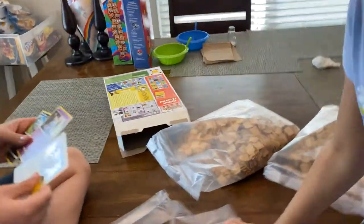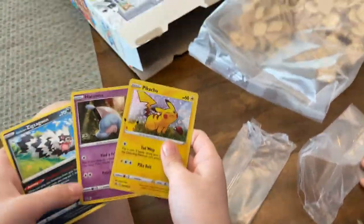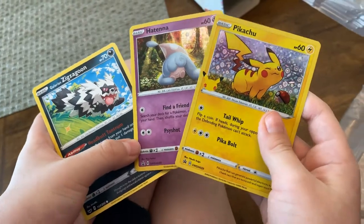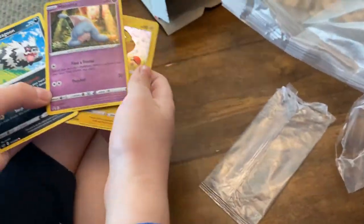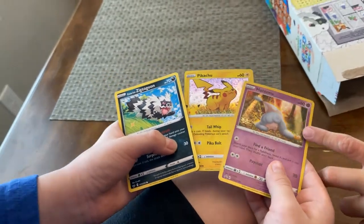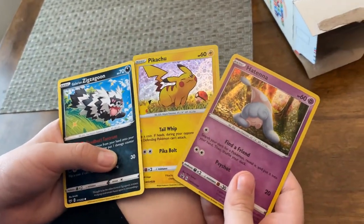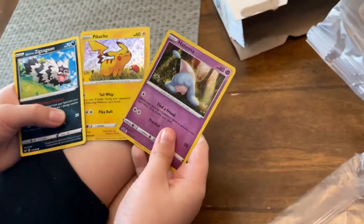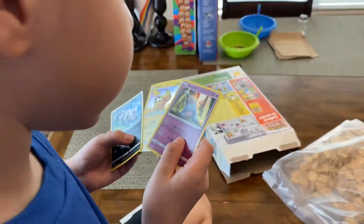I think every box has two holographic ones. Is that the bad guy one? No, I think they're all good. Look at this one — that one's shiny. Who's he? Let me see. Is it her or her? Hatena. It's a girl, I think. Hatena — she has a hat and an antenna.